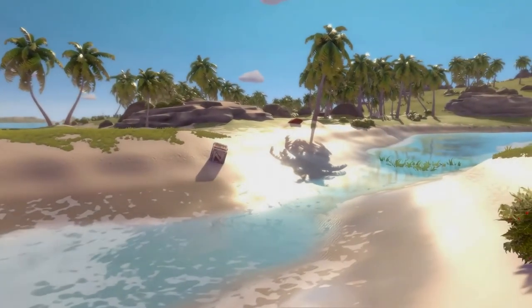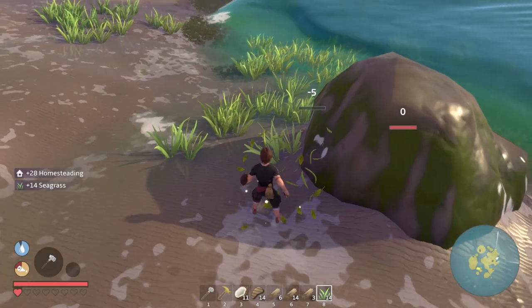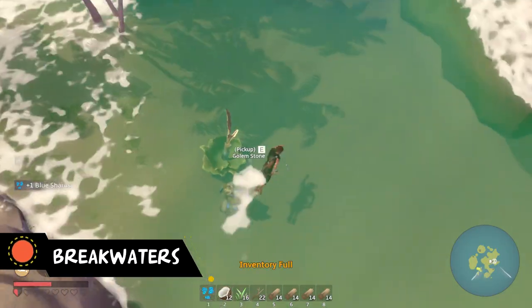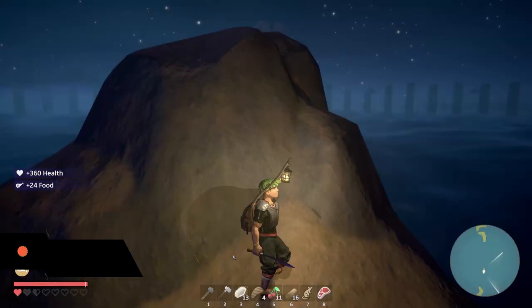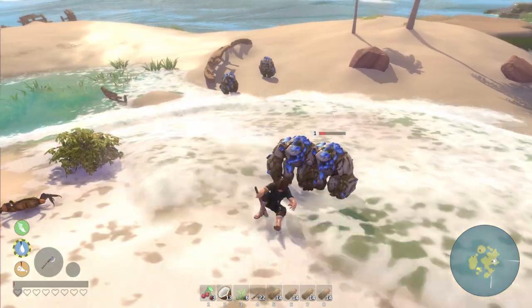You begin your journey by simply customizing your character and spawning right on the island. You appear empty-handed with nothing but a hunger and thirst bar on your left side corner, stranded in the middle of nowhere, completely alone. You quickly realize that you are not there by yourself — although the view might seem charming at first, the world around you is very much a food chain and you just became a part of it.